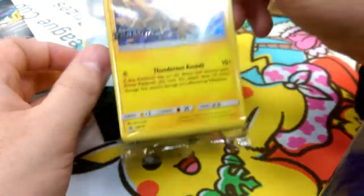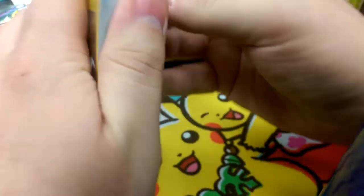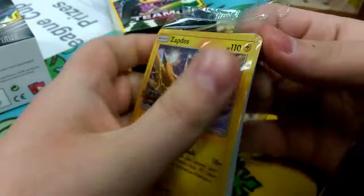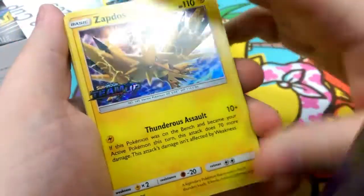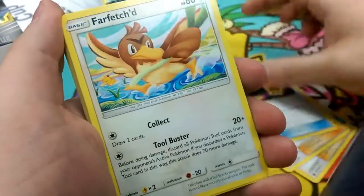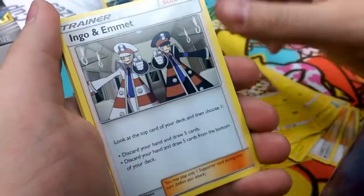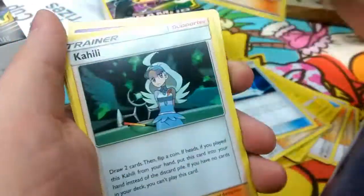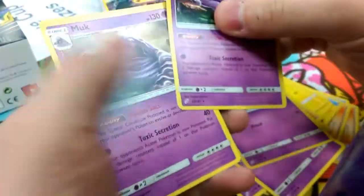What do we have? We have a Zapdos — that is a slick one to get. Let's see what's in the evolution pack. We have Zapdos, Tate and Liza, Pokemon Communication, Howl, Switch, Farfetch'd, Emolga, Blitzel, three Blitzels, two Zebstrikas. I'm going Emmet, Pokemon Communication, Copycat, Kahili, Nidoran 1-1, Grimer — got three Grimers — and two Muk.